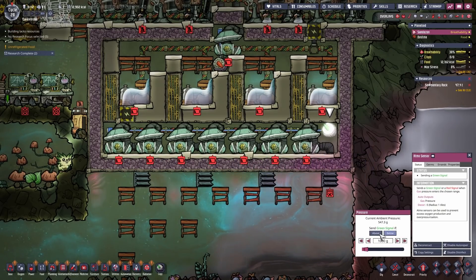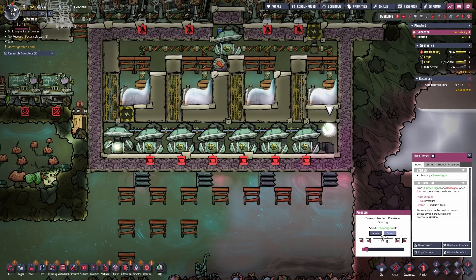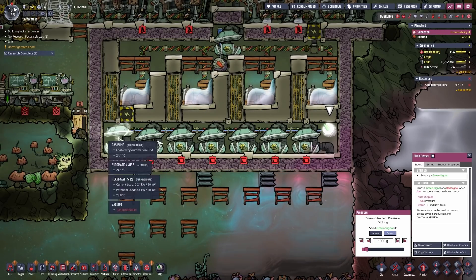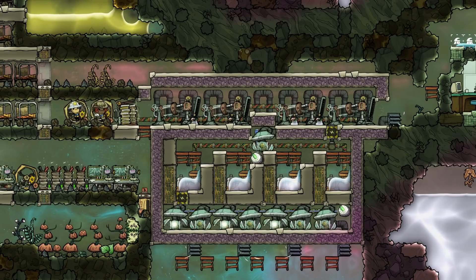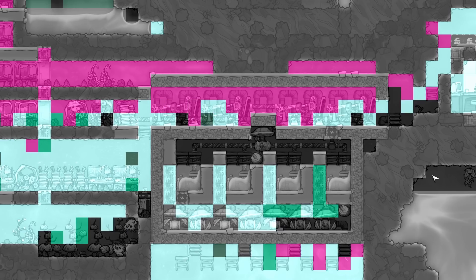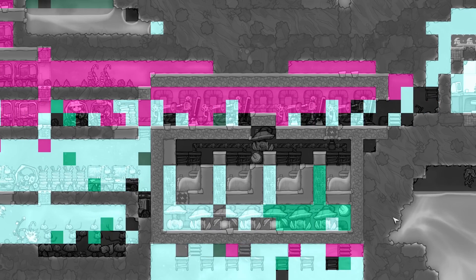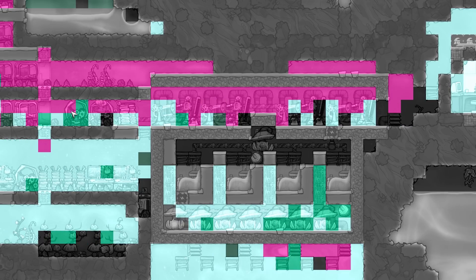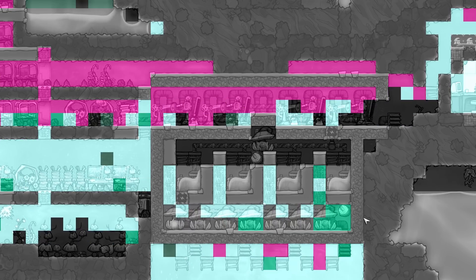We can just use the atmosensor that is in there. Normally I would set it to above too, but now we can set it to any value that allows the pumps to activate. The dupes are running on the treadmill, filling the battery, and the gas pumps are using up the power to suck the room dry of gases and make them vacuums. But honestly the dupes don't produce enough power to keep up with the gas pumps, so this could take a while.